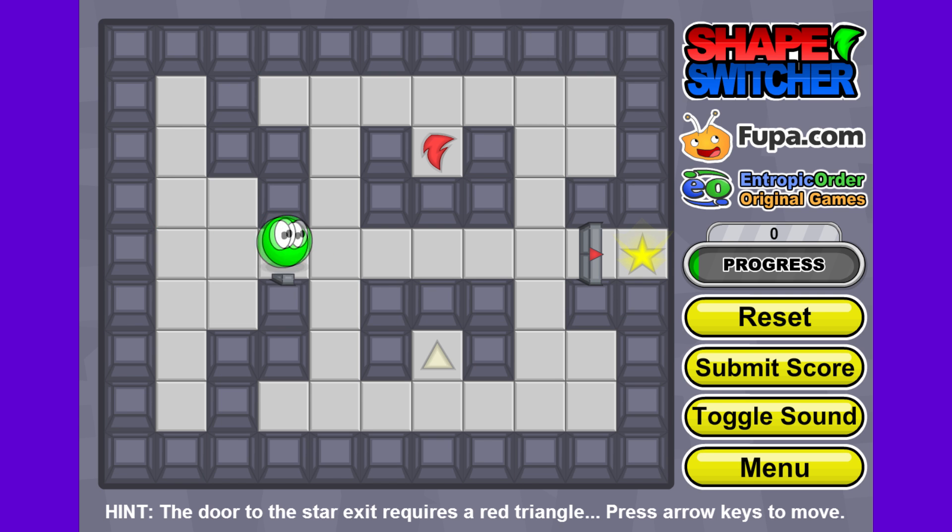You'll notice that as this green blob I can go through this gate right here that is green and a circle. So the game is really based around getting through different gates and getting to the end objective.